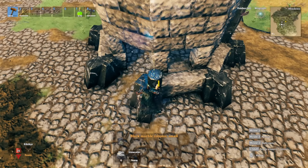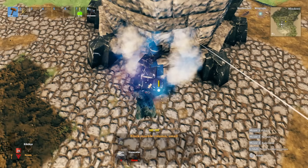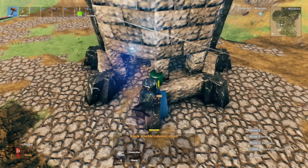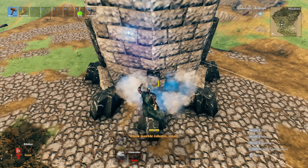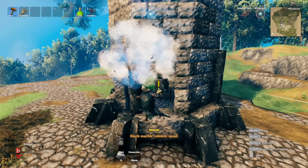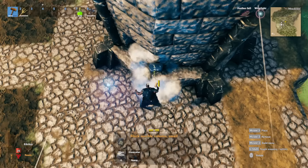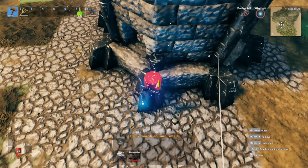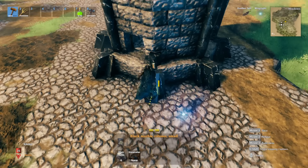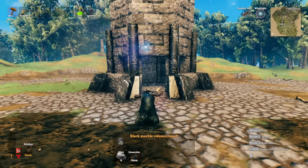The next thing to add is these small black marble columns. Try to make sure that it's centered with this piece right here. Bring this up - about five in total. Make sure that it tucks in with the snapping point there, in line with the middle marble stone, and bring it up five total.